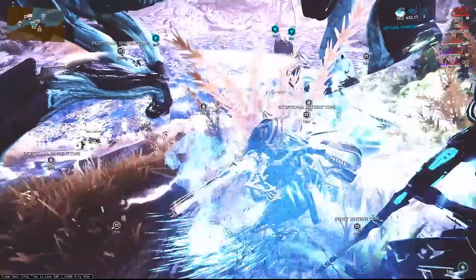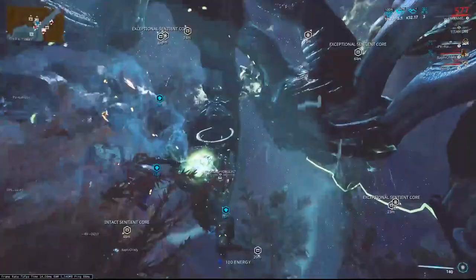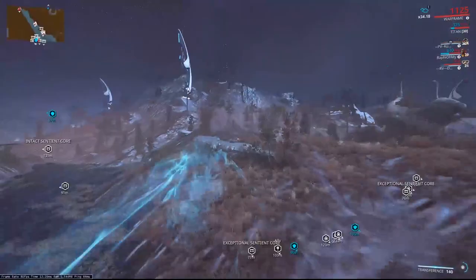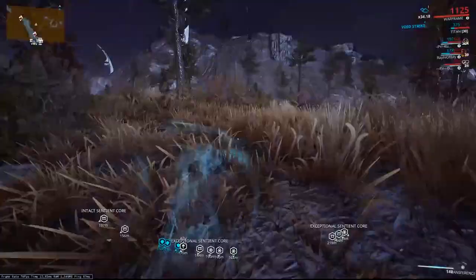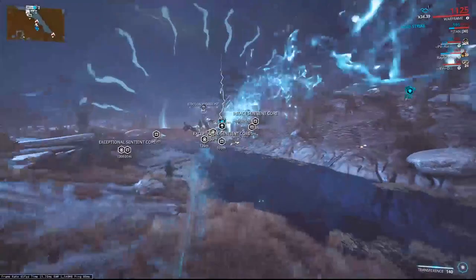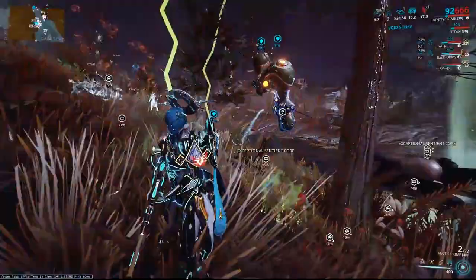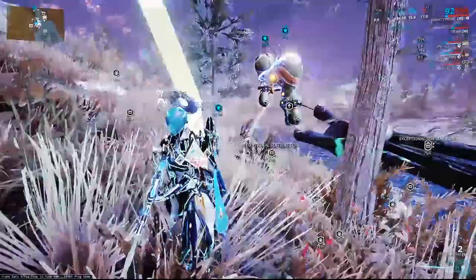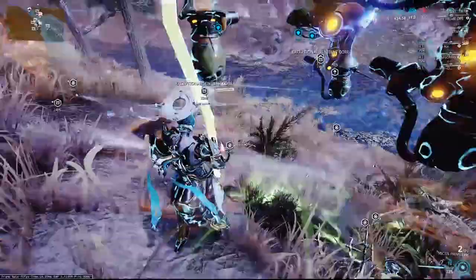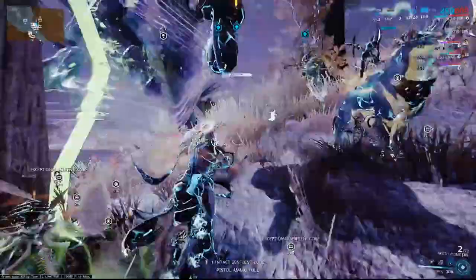We've got two more limbs left to take out. What we're going to do now is grab two of our lures and just drag them away to disconnect them so they're no longer tethered. Mark the one we left behind, then drag the other two back so they reconnect — this way the loot from the Hydrolyst is going to be tethered to the ally lure and we can leave the other two lures behind. We'll just hold these two now, and we've got the third one — the ally lure — following us.